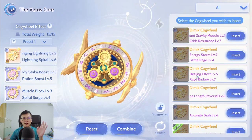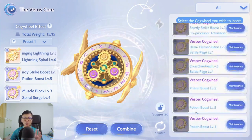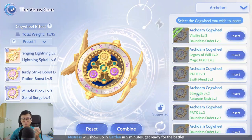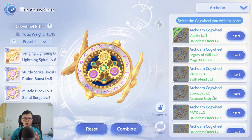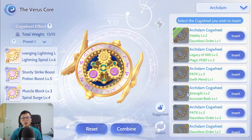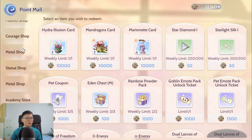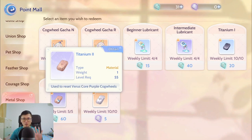From a stockpiling standpoint, since we have about one month, I'm not going to fuse any damage cogwheels, and I'm leaving my Vesper cogwheels as they are. For Archdem cogwheels — if you're constantly doing MVP, you'll accumulate a lot and your backpack will fill up. I suggest dismantling them, then going to the Metal Shop in the point shop to save up for Titanium 2, which lets you reset low-weight cogwheels.